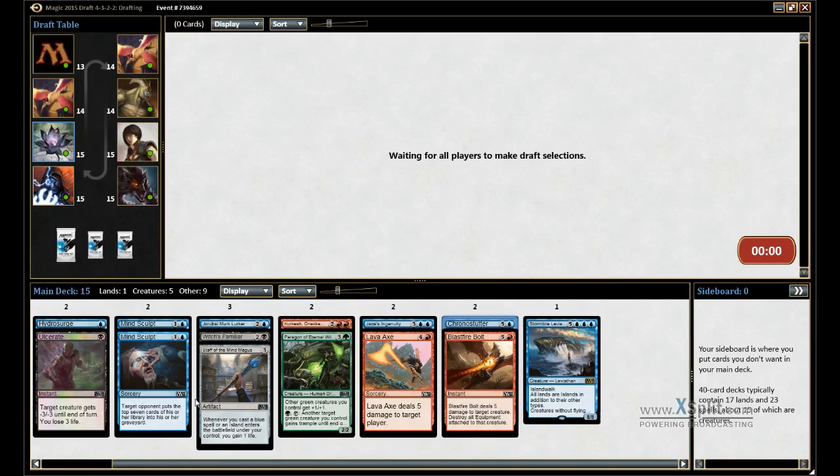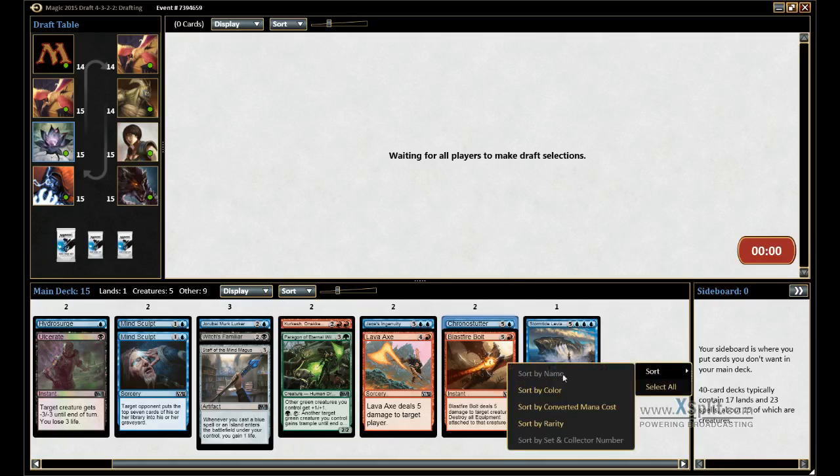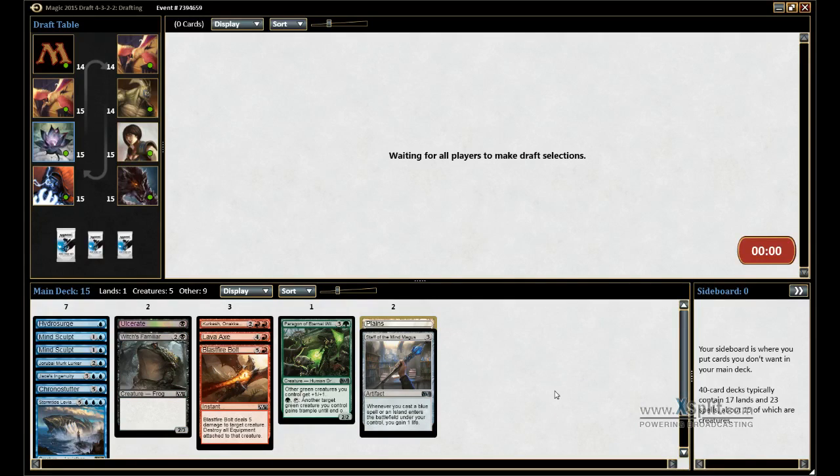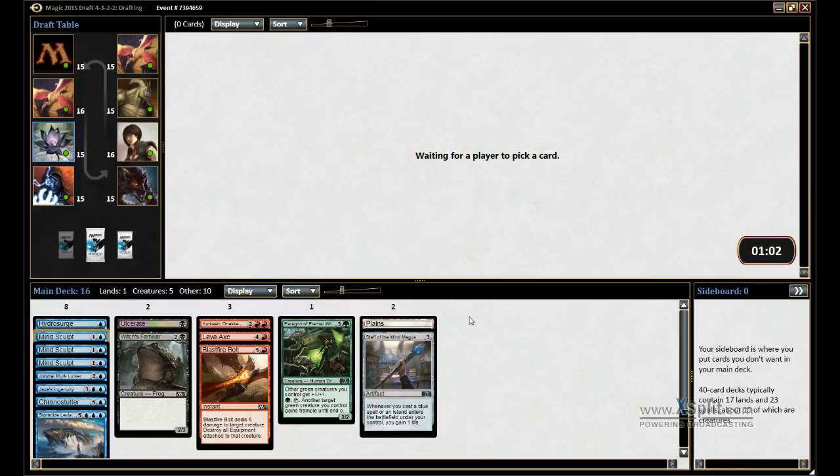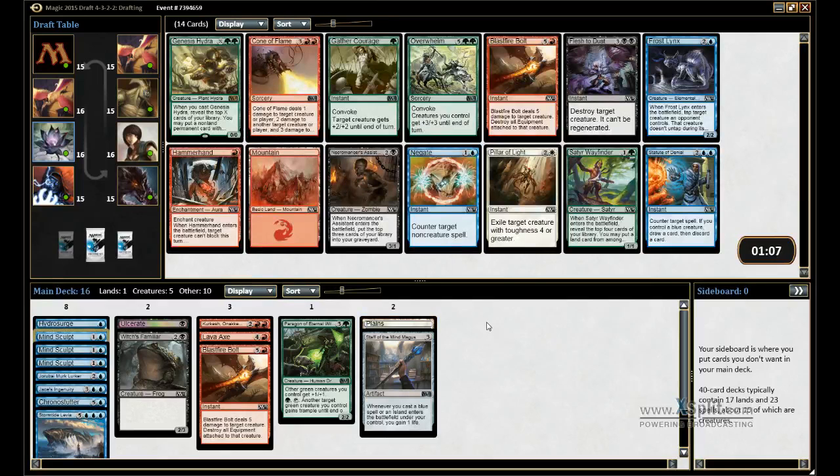After pack one we've got two Mind Sculpts and a bunch of other cards. I'd really like for this barrier to come back around, but I've got to take the Mind Sculpt. Frost Links is really good in this deck — we just want to slow them down.